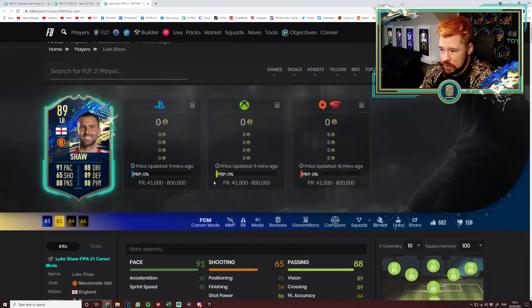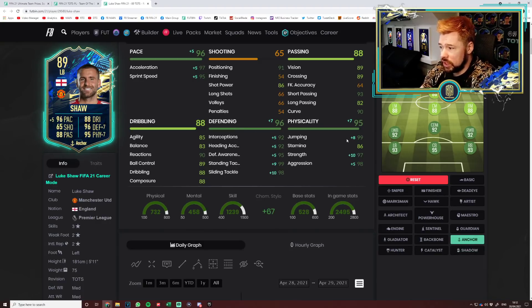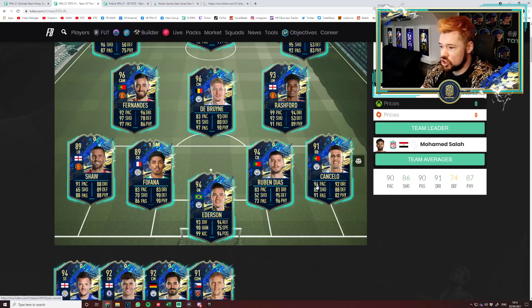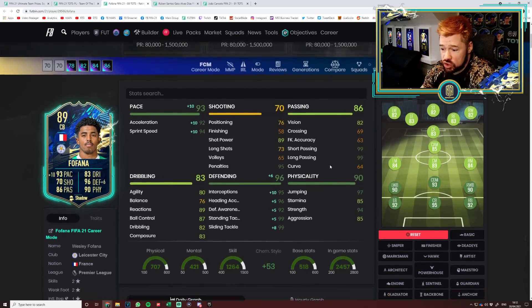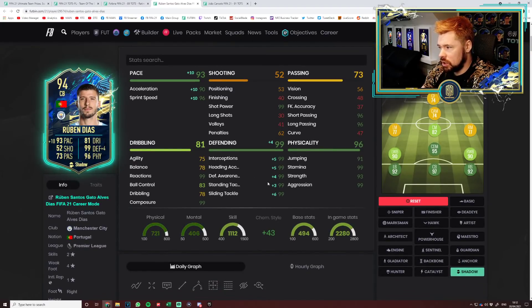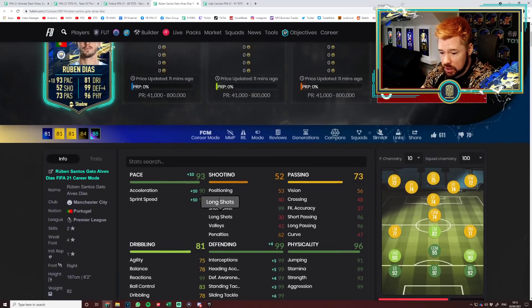Luke Shaw — super underwhelming with so many other cards out there. He's still good: pop an anchor on him, top physicals, very good defending, very good pace, good passing, okay dribbling. He's just not much better than what we already have at left-back in the Premier League. Fofana needs a shadow — very nice. Great pace, great passing, good dribbling for a centre-back, great defending, very good physicals. He'll be a tank — 6'3" with that pace. Ruben Diaz — that is a class centre-back. Reactions and composure top tier, great pace, perfect defending, exceptional physicals, four-star weak foot. That is a top, top centre-back.